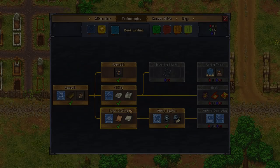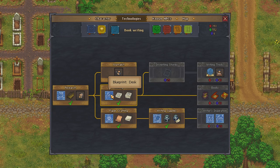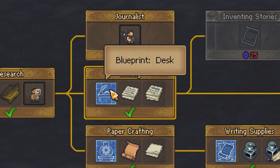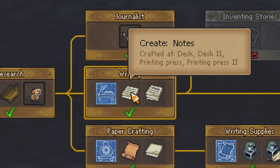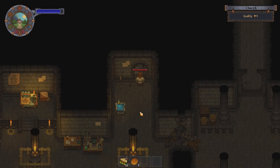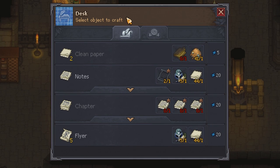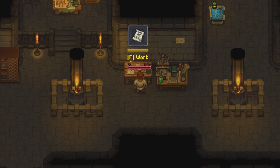Now another way that you can earn blue tech points easily at the start of the game is by using the desk in the church basement. You can craft this once you unlock the blueprint in the skill tree, which can be very simple to do. At the desk you will be able to craft important things such as stories, notes, flyers, chapters, books, and sermons. All of these items that you craft at the desk will generate blue points, and this will give you a good amount at the beginning of the game — every little helps, right.